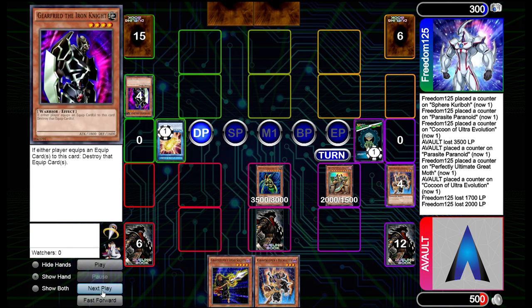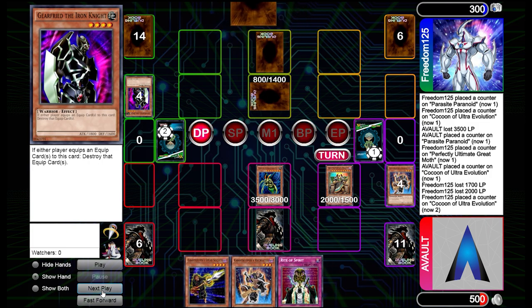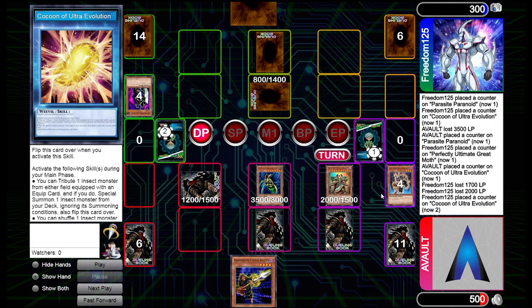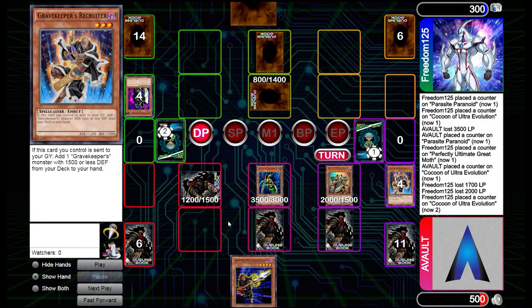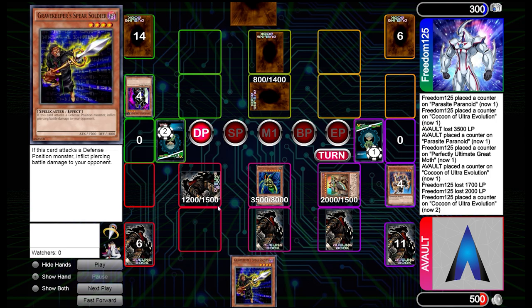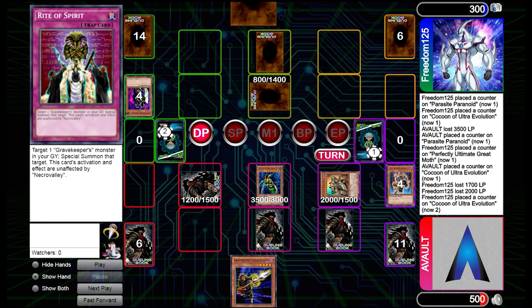They're going to shuffle back their Moth — they really desperately need that card. They're playing defensive right now, just going a little bit more on the safe side. I decided to set Recruiter just in case anything game-changing happens, so we at least still have a back row or some backup defense rather than going full in with attack monsters.